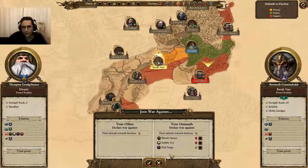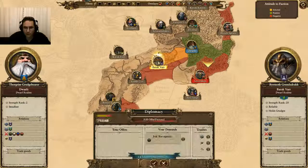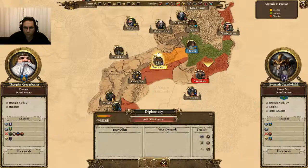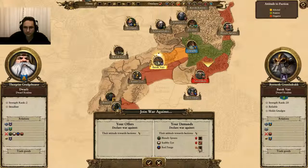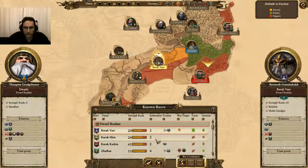We can also look at wars. They're currently not at war with any factions that we aren't already with, so we'll leave that alone. You can ask them to join the war against the Bloody Spears — he doesn't want to do that. Join the war against Scabby Eye or Red Fang — that's low as well. We'll try just Red Fang, just Scabby Eye — and they're not looking to enter into any more wars with the Greenskins, so we're going to hold off. That's Barakvar covered.